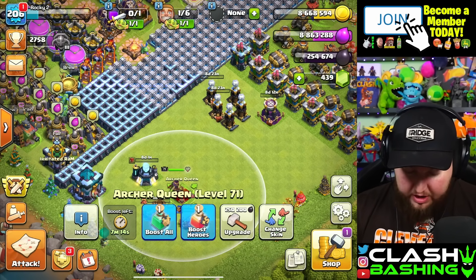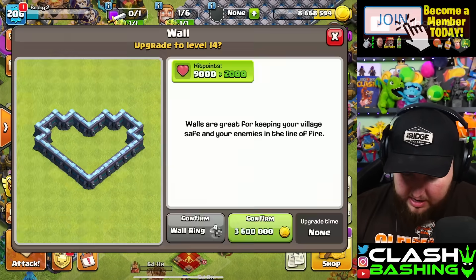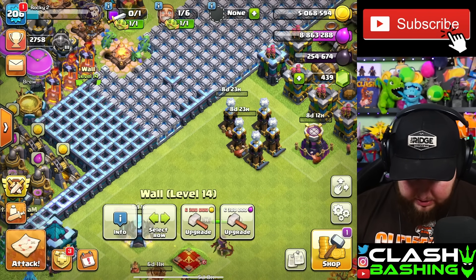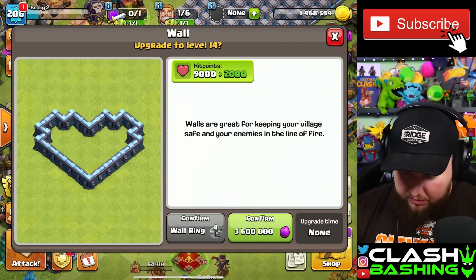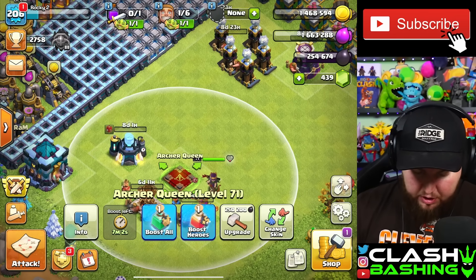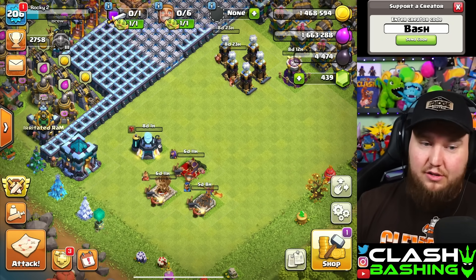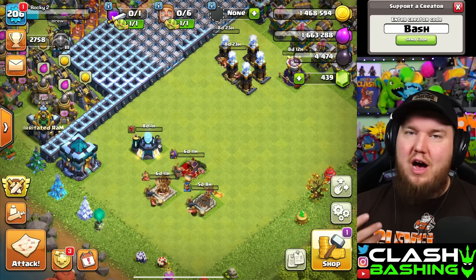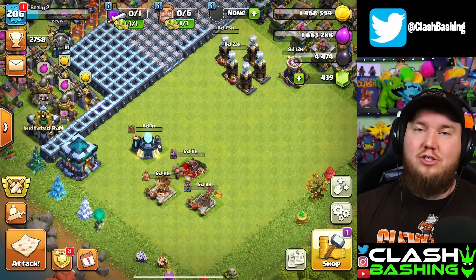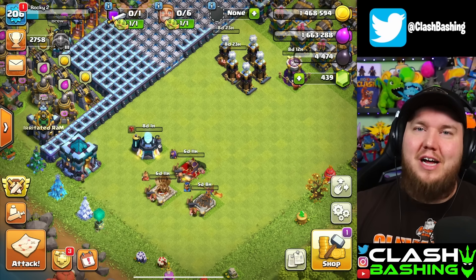This is the last little bit we need — we're gravy! This little attack is pretty interesting. The golden elixir I'm not overly worried about — we have a lot of time to wait on that. We do get enough to upgrade our Archer Queen. We'll go ahead and dump a little bit of loot into walls before dropping her down, so we're not overflowing. Upgrading our Archer Queen — spending a total of like 80 to 90 million loot in this episode. Not too shabby! Thank you so much for watching, leave a like and subscribe — keep on Clash Bashing!